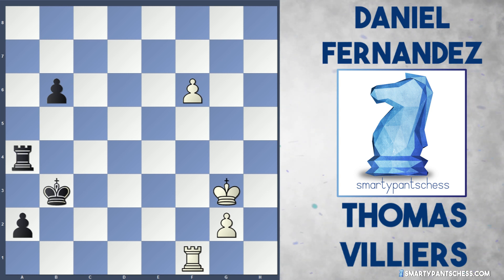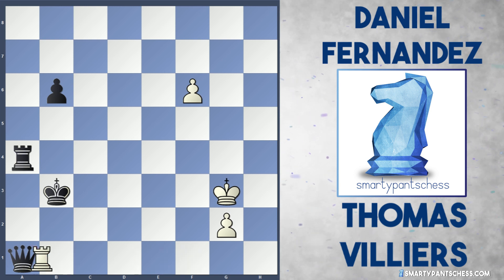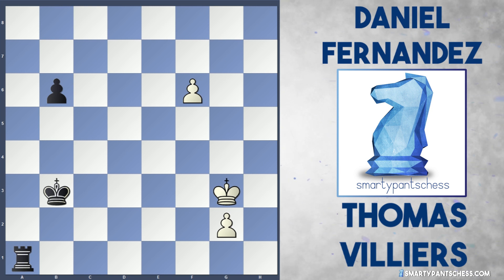This position is a clear win for black. In the game, black plays a1 and gets a queen. Villiers takes, rook captures. I just want to see what you would play in this position. There are a lot of variations in this endgame, and it's quite interesting from an instructional point of view. Pause the video, think for five to ten minutes, or get a chess board out and set up this position — it's white to play, and think how you'd win as black.